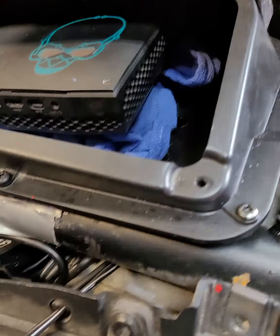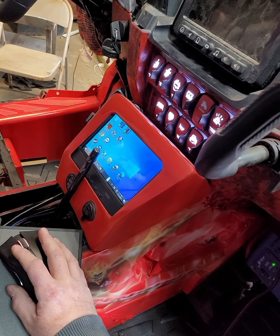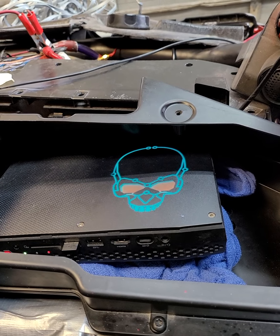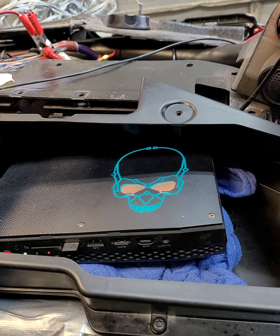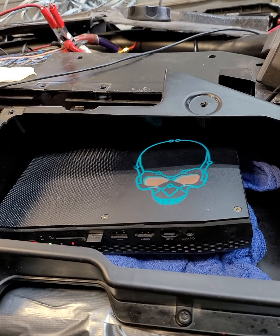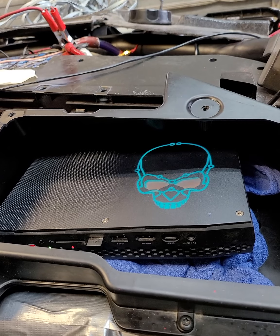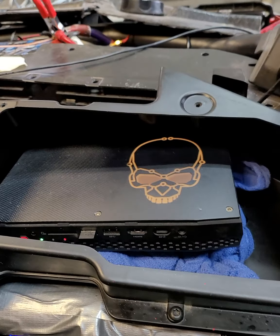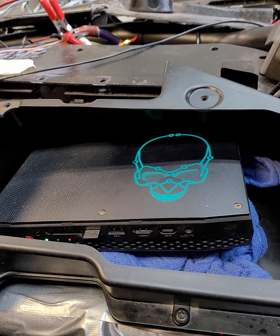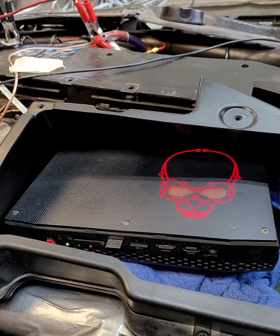There we go — there's still a little bit of things I've got to figure out, but nothing major. Now we're out of that and I can change the eyeballs. There's a skull scene right there. Now he's red. Now he's yellow. Now he's green. Now he's blue-green. Now he's red. Look at this — now he's breathing.